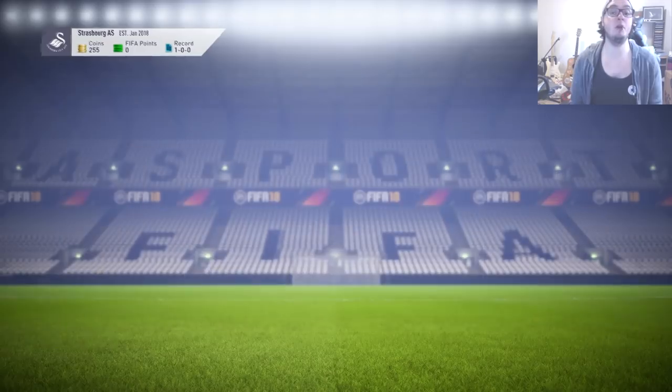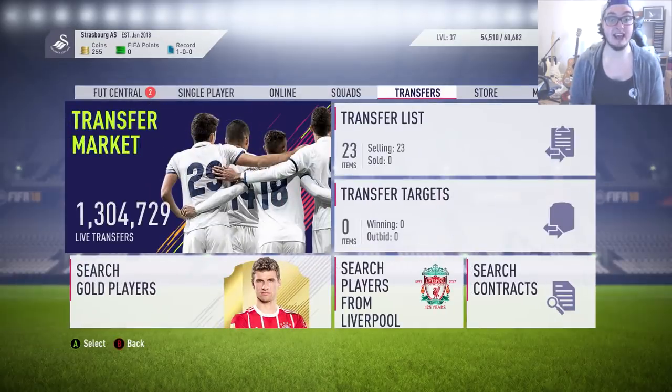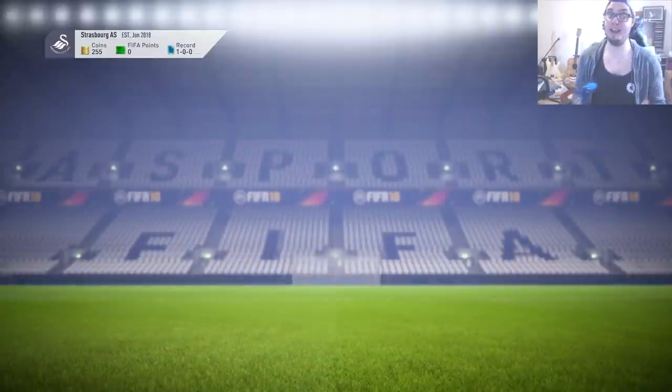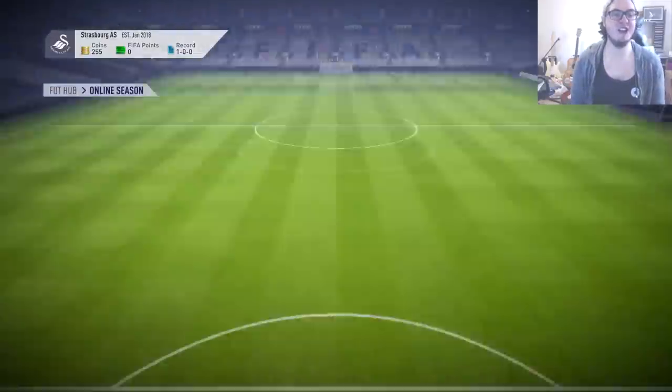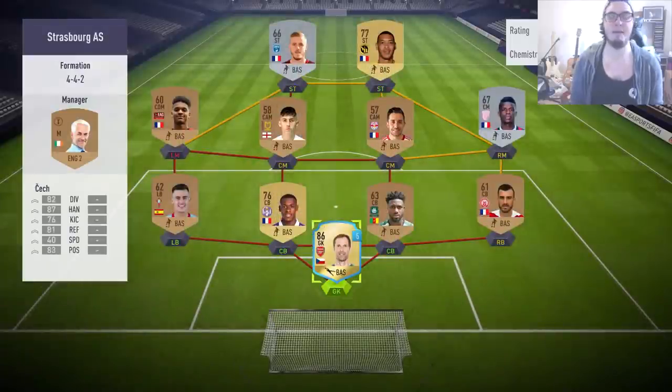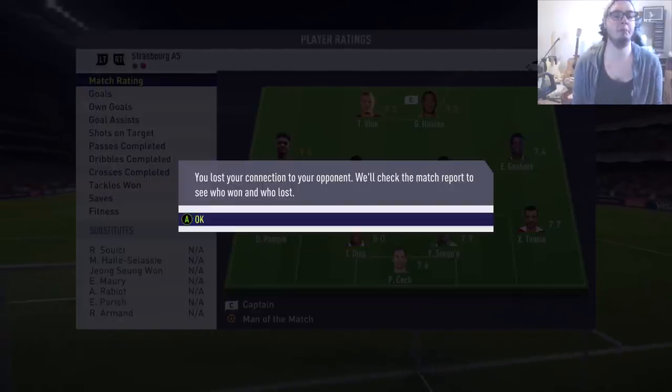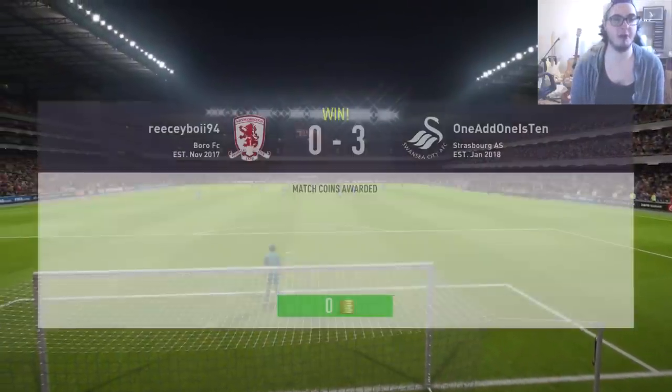That puts us on 255 coins and we currently have 23 items selling. So it's straight into our third game here. We've only been playing for about 20 minutes so far and we've got a long grind ahead of us. It took a bit longer this game to get the rage quit - I think we missed a lot of big chances, but we got the rage quit in the second half, about the 60th minute.